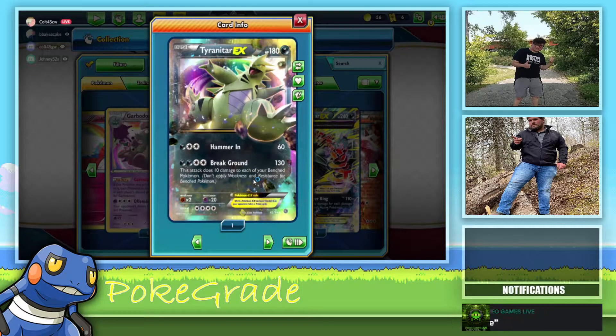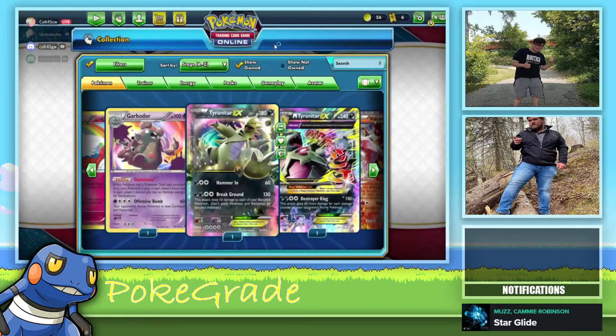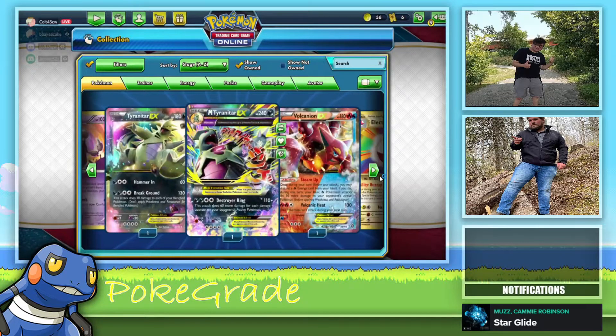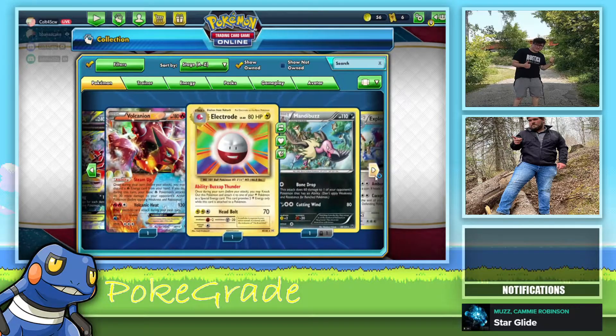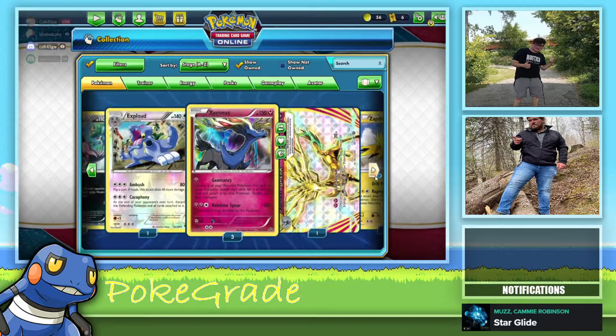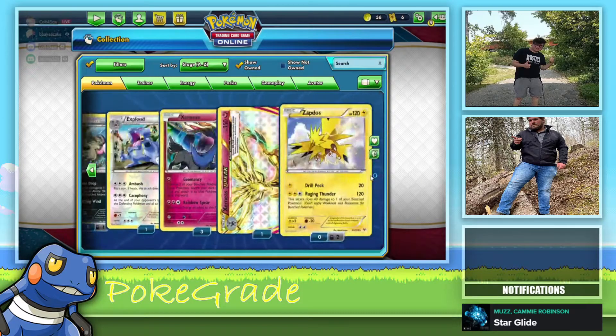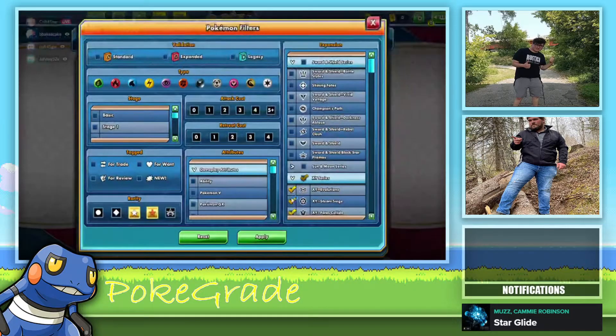Once during your turn, if this Pokemon is on your bench, you may discard this Pokemon and all cards attached to it. If you do, draw a card. That's not very good — you'd lay it down and then essentially just discard to draw again. Why wouldn't you just have an extra Hops or something? Well back then it wasn't Hop — it was something else. X and Y, that would have been Tierno. Flip three coins, this attack does 30 damage for each heads — it's not that great though, it's a cool looking card.